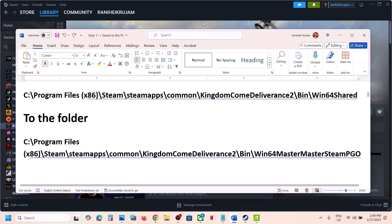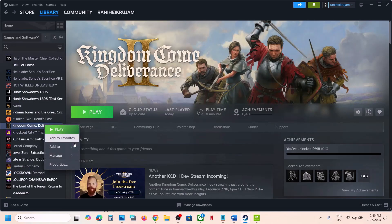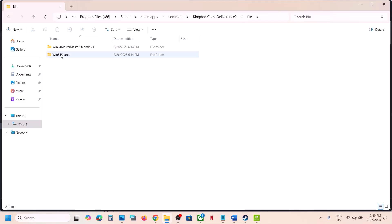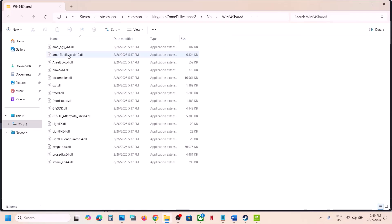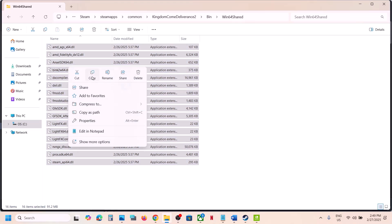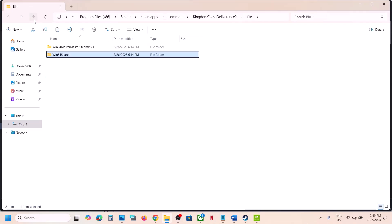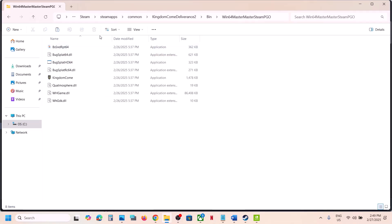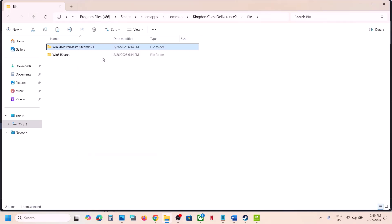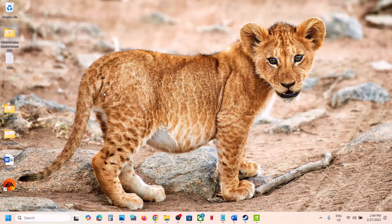Go to Steam, right-click on the game, select Manage, then Browse Local Files. Open the bin folder, then open the Win64 shared folder, and copy all the files. Before you paste, create a backup of this folder — right-click and copy it, then paste it to the desktop.